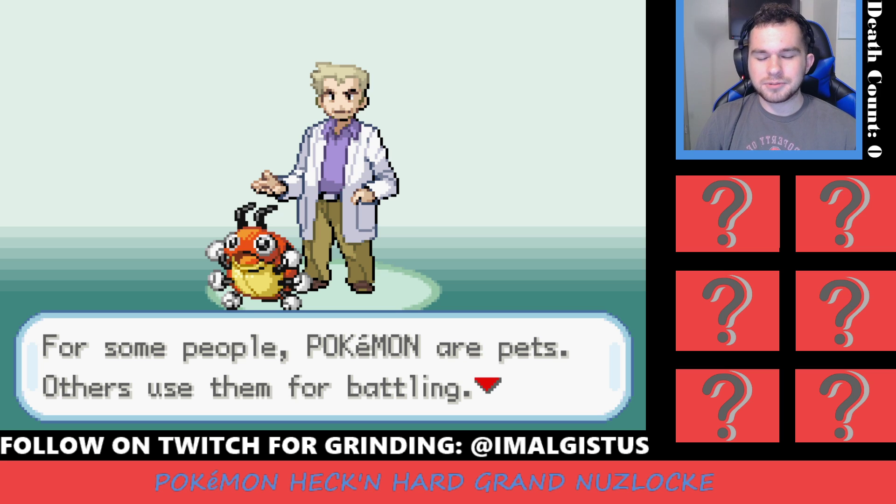However, I am going to alter that last rule just a little bit. If you black out, I can still keep going — I just have to use six new mons out of my box, grind them up, and continue on from there. Because, as you can see, it is a grand campaign — a Grand Nuzlocke.